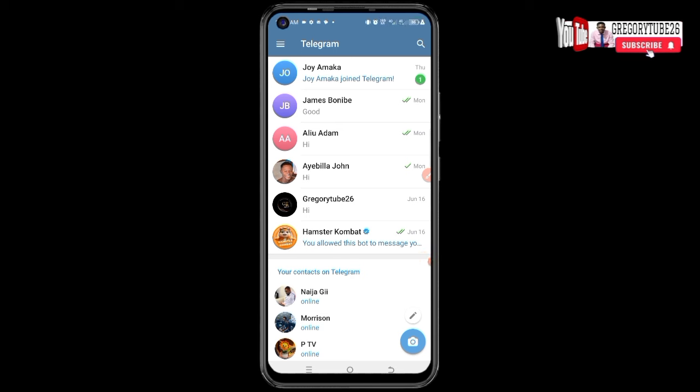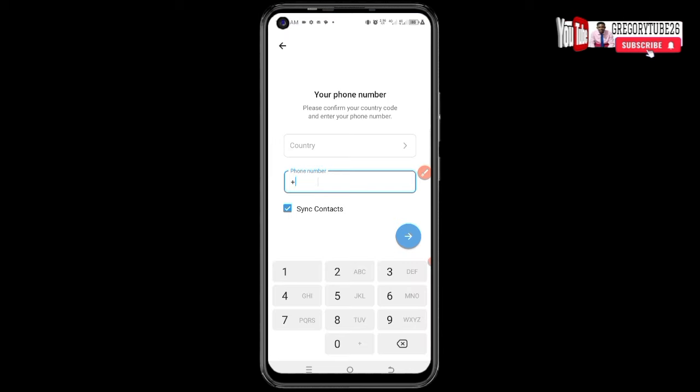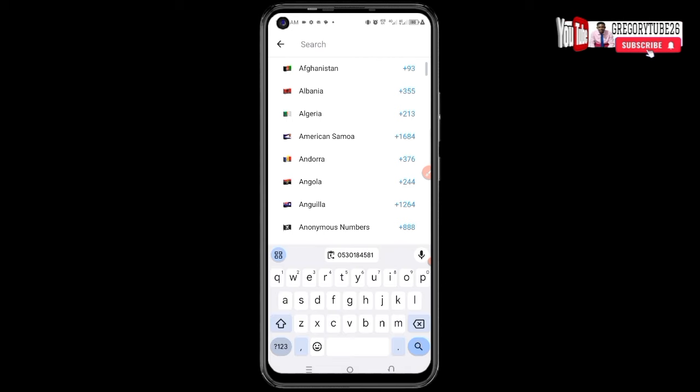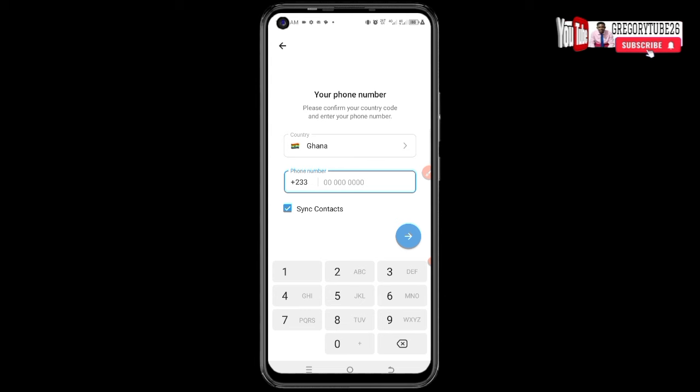If the first method doesn't work, this second method will work if you are a little bit active. Come here, click there, then click Add Account again. Click on the country portion and search for your own country — I'm in Ghana so I search for Ghana and click on it. Paste the number and click Yes.